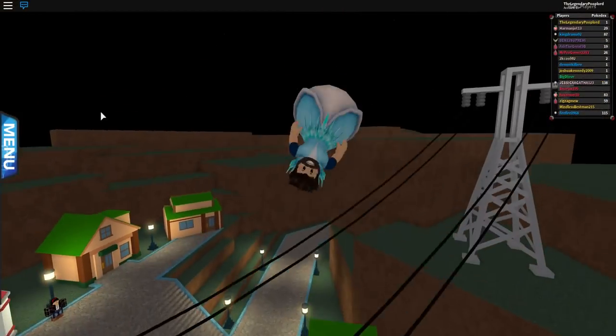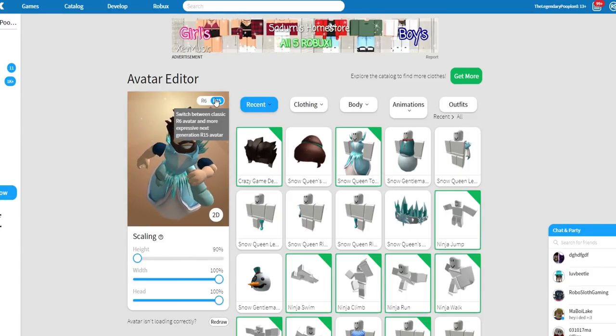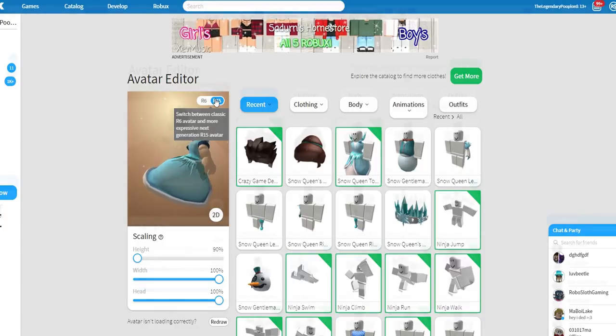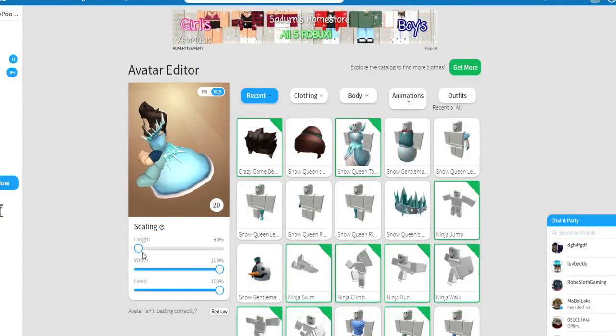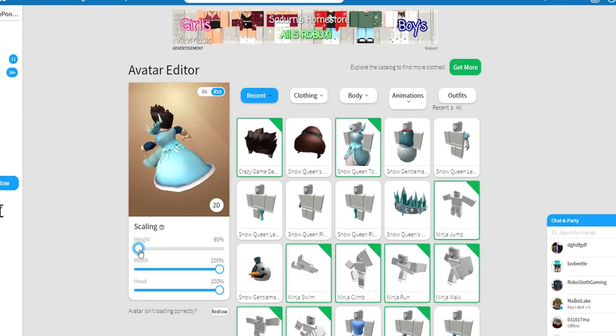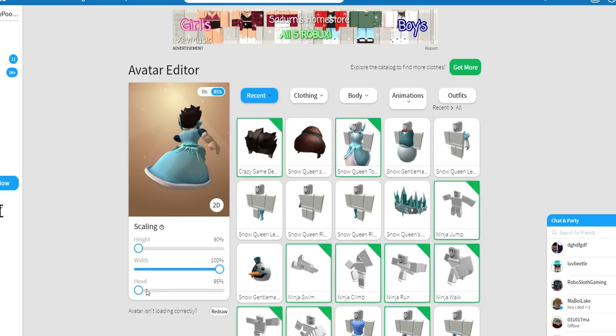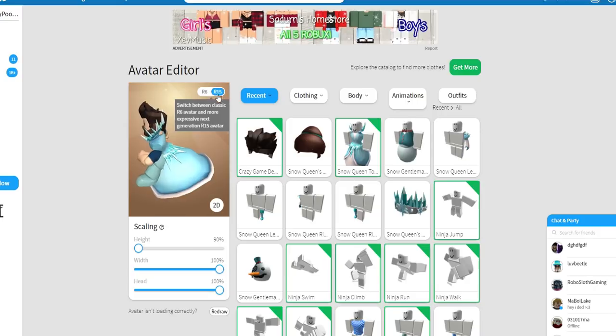The first thing that you wanna do is actually open up your Roblox webpage. I've got it right here — as you can see, there is the avatar editor. You guys will notice that there's a couple of settings here on my character. For example, the height is 90% — you guys have to kind of copy this. What you wanna do is put the height all the way down using this little slider bar, then put the width slider all the way up to 100, and the head all the way to 100 too. So you've got a big fat head, a big fat body, but you're very tiny. You need to make sure that you have R15 selected.